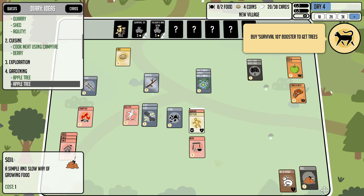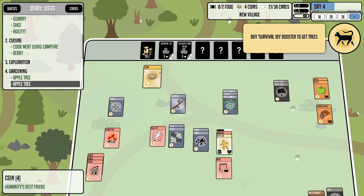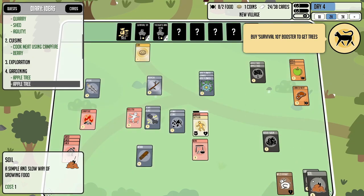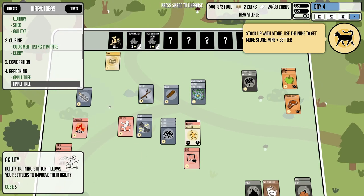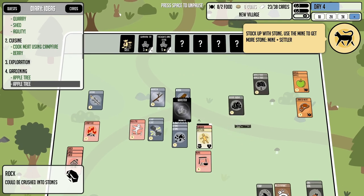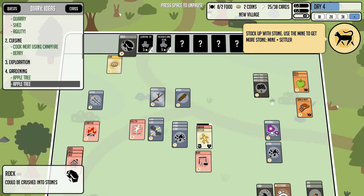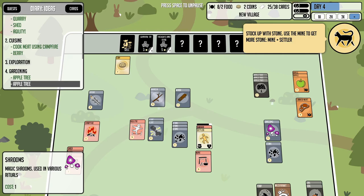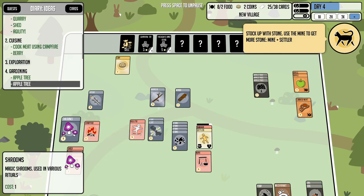The rabbit is always a backup — we can butcher it if we need food. I'm going to buy Survival 101 to try to get trees. The cat gave me wood instead of a tree — typical. I have a feeling if we get enough wood on the board, the recipe for a woodcutter will appear. We also found magic mushrooms described as 'used in various rituals' — interesting, might be valuable.